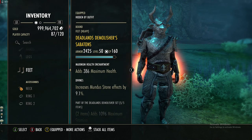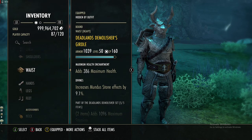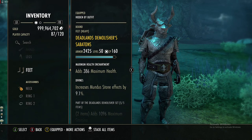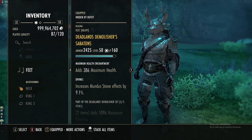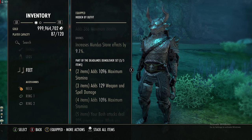So Deadlands Demolisher — we are doing full heavy across the whole board, all divines with max health. This is going to be a little of an interesting build; it's a tank build in a way. The first piece gives you max stamina, weapon and spell damage, and max stamina again.